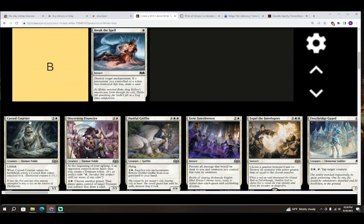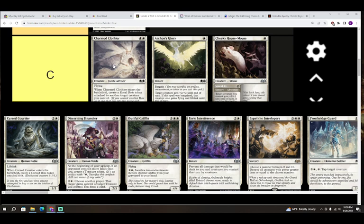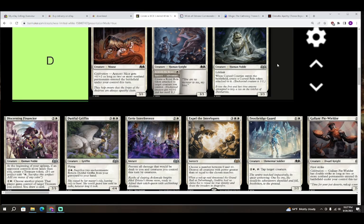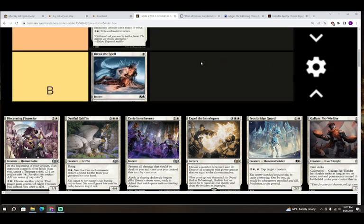Next up we have Cursed Courier — two colorless and white for a creature, Human Noble, a 3/3 with lifelink. However, when Cursed Courier enters the battlefield, create a curse role token attached to it — enchanted creature is a 1/1. So it's three mana for a 1/1 lifelink. The joke is you want extra role tokens to sacrifice to bargain creatures, but I'm going to give Cursed Courier a D. It could play a little better, especially if you can bargain or destroy the role immediately, but if you're not doing those things it's going to be a liability.